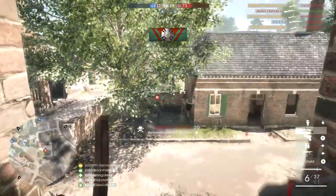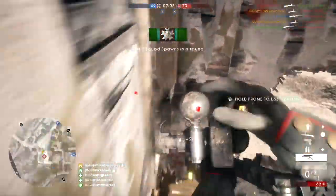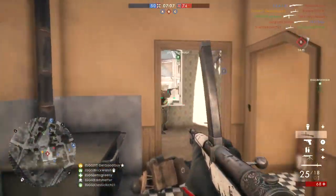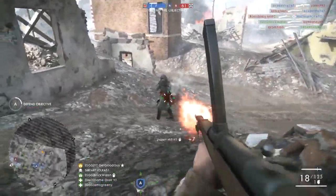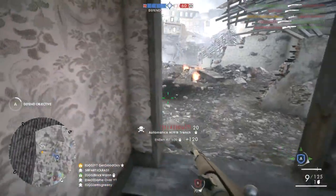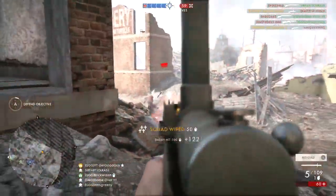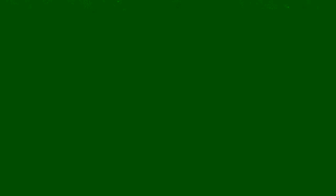Now, the Automatico is a close-range monster. This will be pretty obvious for most of you, but let's dive deeper. For this video I used all the variants: the Factory, the Trench, and the Storm. These variants are essentially split into balanced, hipfire-focused, and aim-down-sight or recoil-focused. But they all fill the gap of an extremely lethal close-quarters slaying weapon. It has a rapid rate of fire and low bullet spread, so you can pull the trigger and the enemy will drop almost before they even know it — it's genuinely that fast.